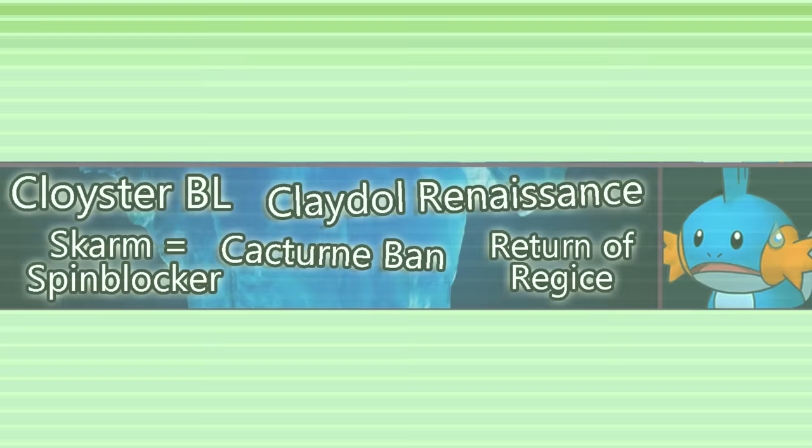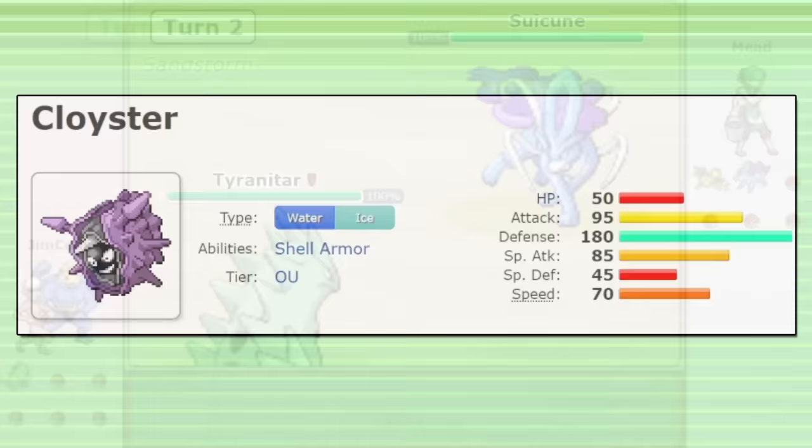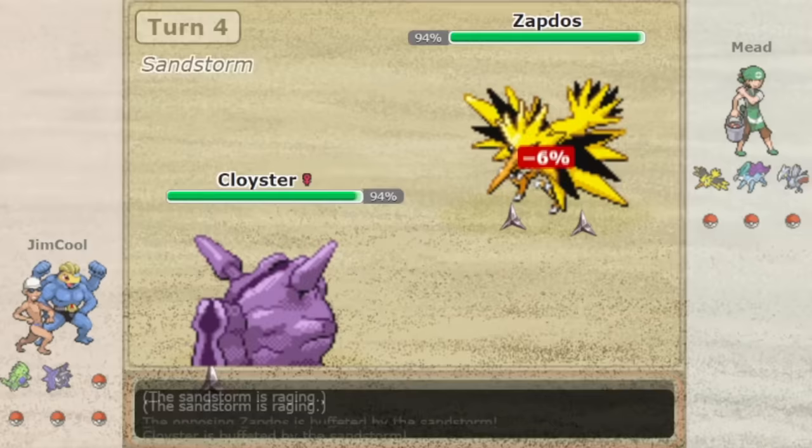Now let's get into layer 5 of the Gen 3 OU Iceberg. The first entry is Cloyster BL. Cloyster is currently an OU ranked Pokémon in Gen 3, but many players believe that Cloyster no longer deserves this title in the modern metagame. Cloyster isn't terrible — it has a lot of advantages. It's a cool alternative spiker with a Water/Ice typing that allows it to switch in safely against Swampert, which Skarmory and Forretress can't do as well. It's a bit faster than Forretress and can outrun and threaten Tyranitar with STAB Surf. It also has access to not only Spikes but Rapid Spin and Explosion, which is a great move pool.